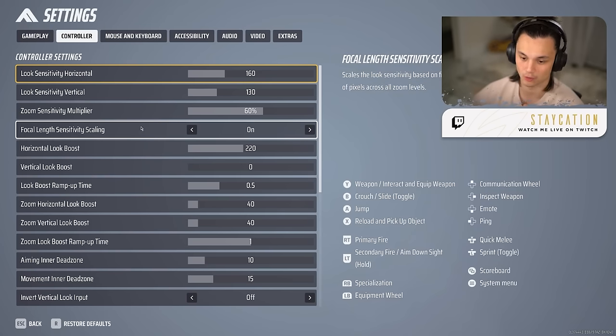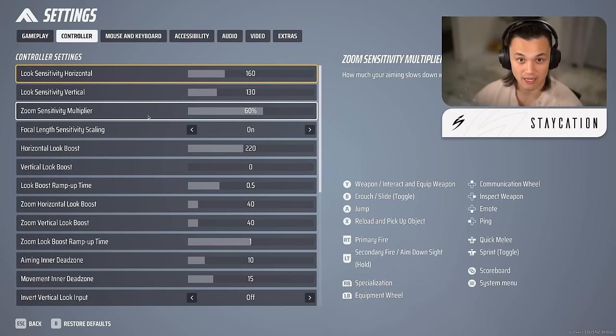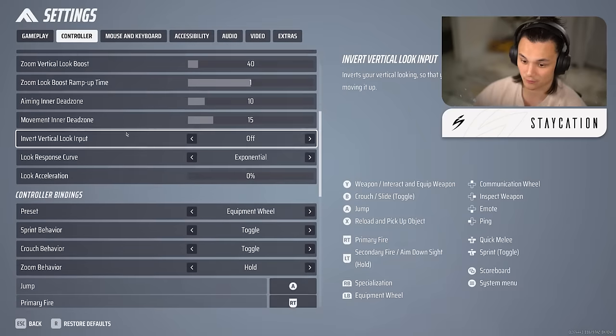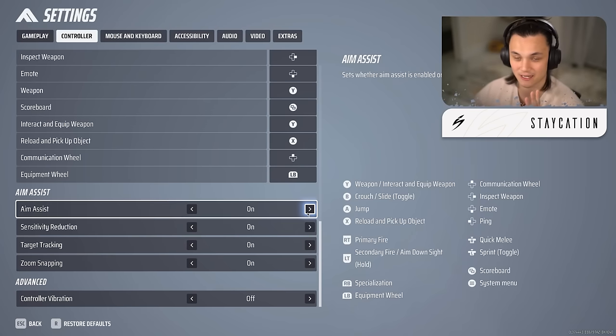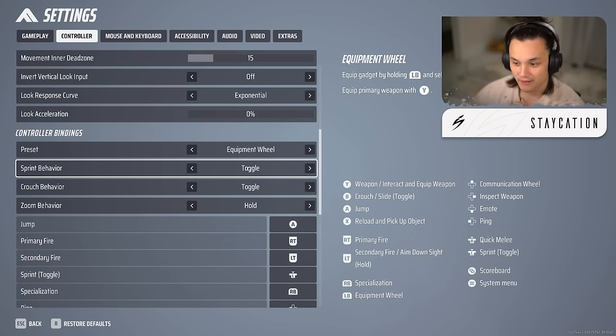I haven't been playing on controller lately, but I want to talk about a few controller settings since I've played controller my whole life. The aim assist settings are all the way down here — keep all of these on. The aim assist in this game is incredibly powerful; I tested it in the firing range and it's very strong. Controller vibrations I'd say turn off right away.